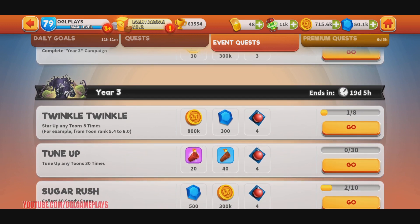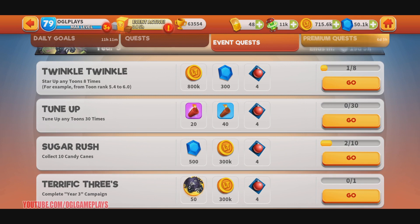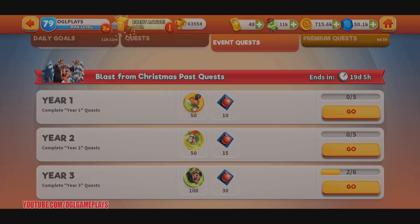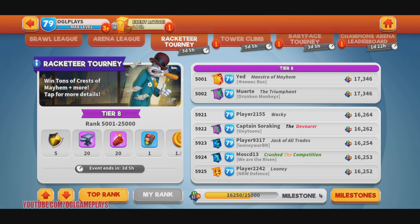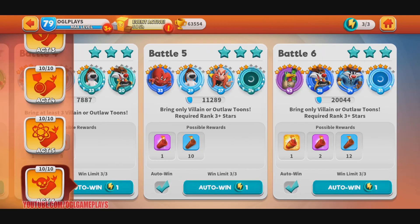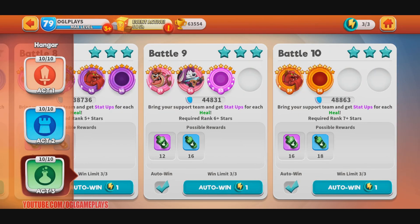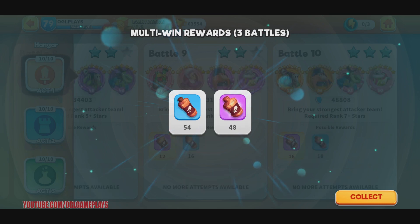Then for Year Three: star up or rank up any toon 8 times, tune up any toon 30 times, collect 10 candy canes, and complete Year Three. Then we have the Blast from Christmas Past - complete Year One, Two and Three quests. It gives 100 Coast of Christmas Star species which is really nice. If I do the daily challenges I should get like 12 total - really easy to do. It's a really really cool event overall.